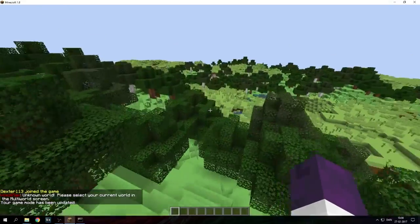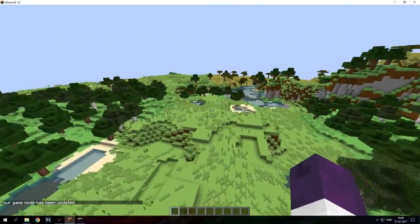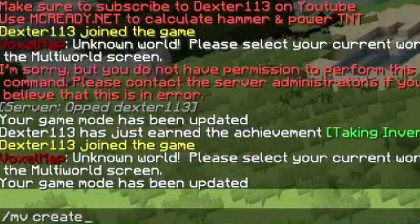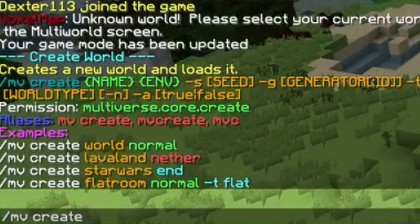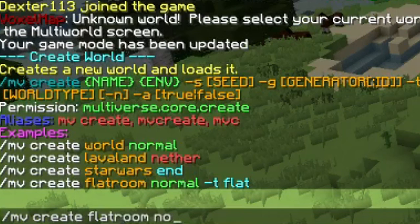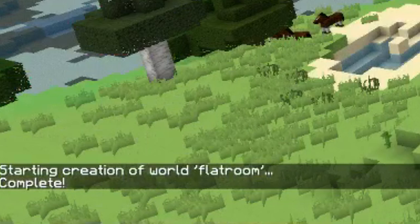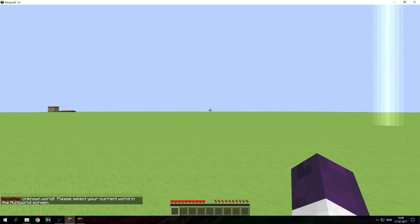Now let's figure out what to do, because we want to make a new world. We're going to use the command MV create. You can see that you can create a lot of world types down there. We want to create a flat world — make it normal and flat. That's the command; it tells you exactly what to do. And there we go, it starts creating a flat world. Now you can use MVTP and then flat to teleport into the new world inside your server.